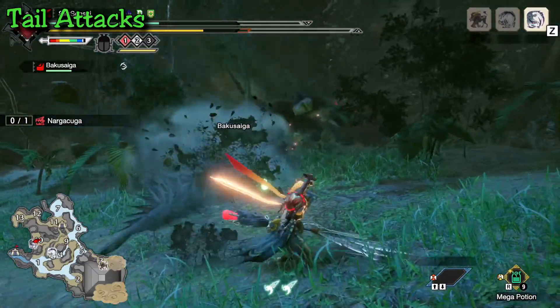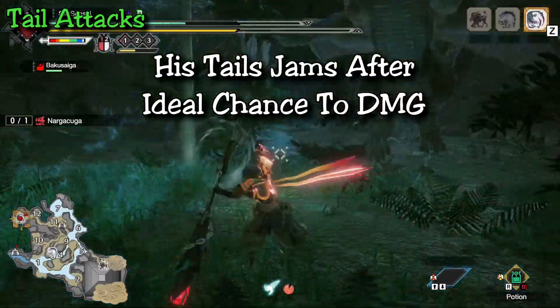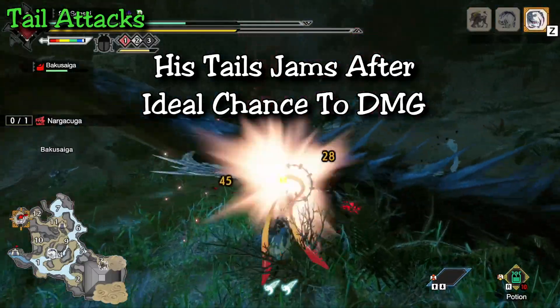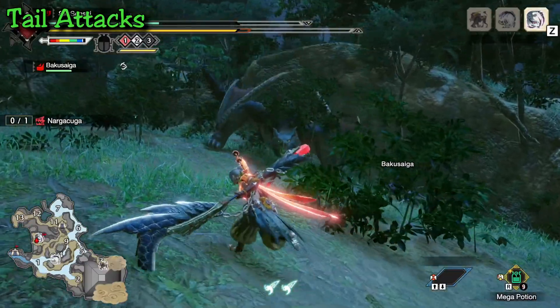After the tail smash — either the first smash in normal mode or the second in enraged mode — his tail will be jammed in the floor. That's a great opportunity to damage the tail. Next up is the tail feather shots.